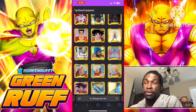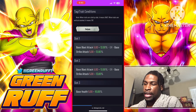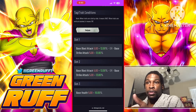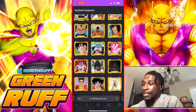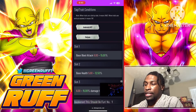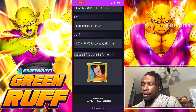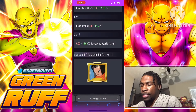If you don't care about high base blast but want extra health, these two equipments are solid. Focusing on blast in slots one and two you get 25 base blast attack but also 10 base health — a fair trade. Another similar option gives a bit more base health but only 15 base blast, plus slot three gives hybrid Saiyan damage, useful against top hybrid units like Cryhan, Beast Gohan, and Pan.